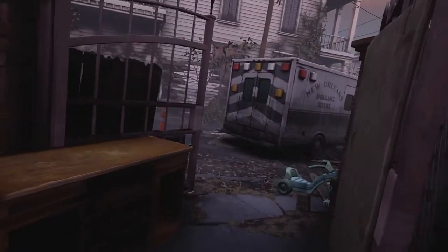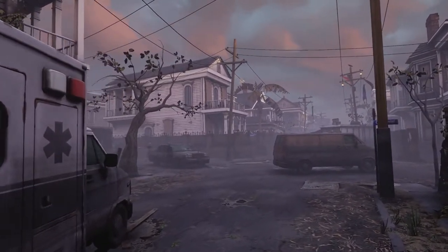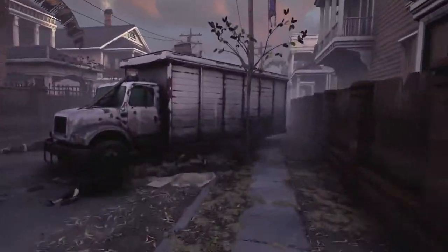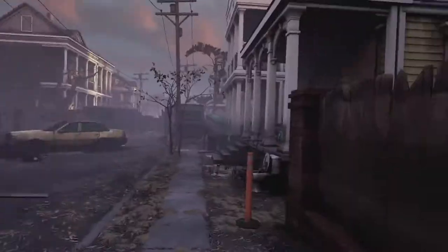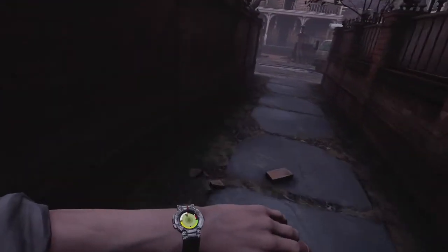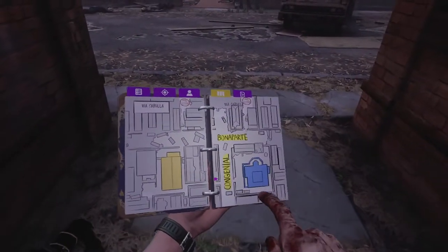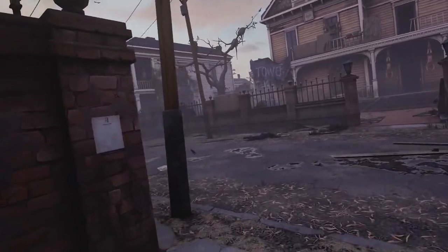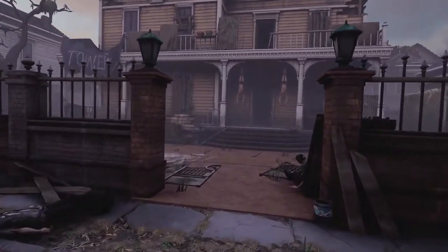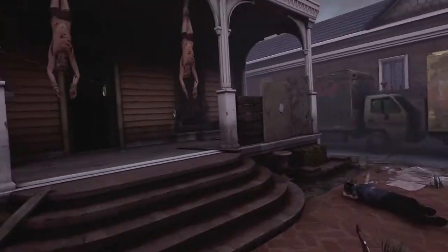I would recommend going through the front door on this side. Let them deal with each other — you haven't got to worry about them yet. Right, front door over there, go. Okay, here we are at the front door — it is absolutely surrounded by zombies, so I'm just going to make a quick run for it. Hopefully no one sees us. This place is going to be absolutely filled with zombies, I've got no doubt about that.